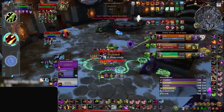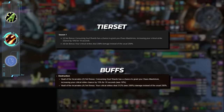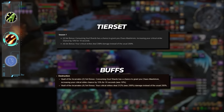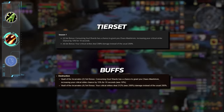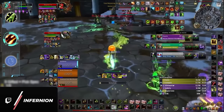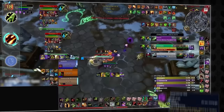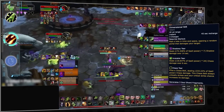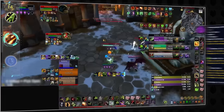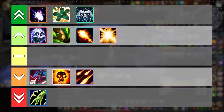Next up is Destro Warlock, who had one of the best set bonuses this season but will be seeing the return of its season 1 tier set, which gives some bonus crit chance and even a small bump to its crit multiplier. On paper this is a totally fine tier set and could possibly mean leaning into a big Chaos Bolt build. But remember that season 3 gave Destro one of the most broken set bonuses of all time, thanks to Immolate ticks having a chance to reset the cooldown of Dimensional Rift. This made Destro damage extremely unpredictable and was a huge reason why the spec was so dominant in 3v3 and solo shuffle. Despite this, we don't think Destro Warlock will be significantly worse, which is why we're going to place it in the loser tier.